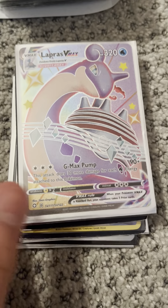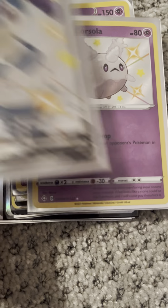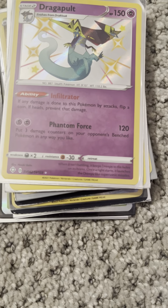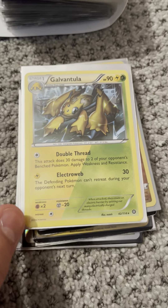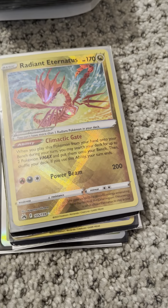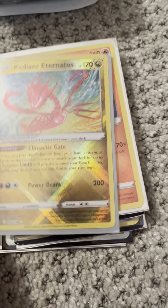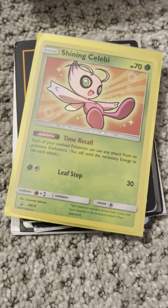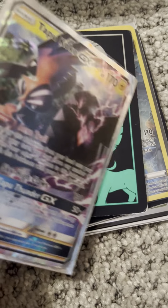We have a Lapras VMAX from Shining Fates, an Indeedy V from Shining Fates, a Galarian Corsola from Shining Fates, and another Shining Fates Dragapult. We have a Shiny Galvantula Dual Type Shiny from Steam Siege. A Radiant Eternatus from Crown Zenith. A Radiant Heat Tramp from Astral Radiance. A Black Star Promo of Shining Celebi, and a Black Star Promo of Tapu Koko GX.